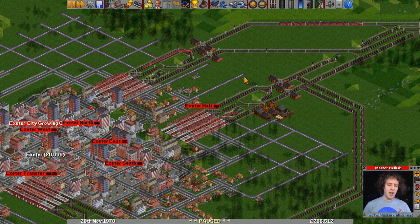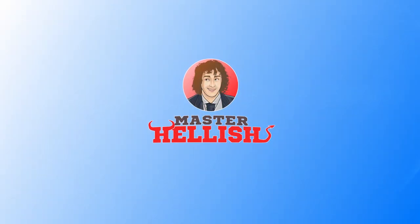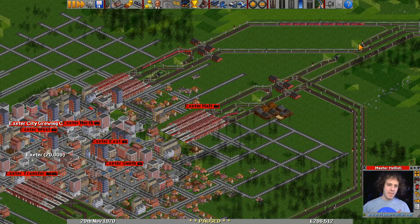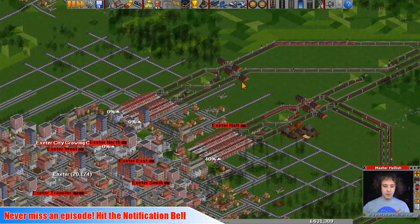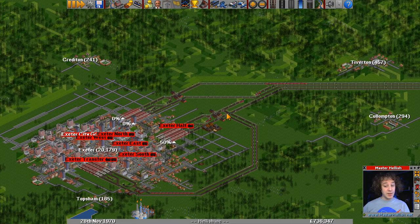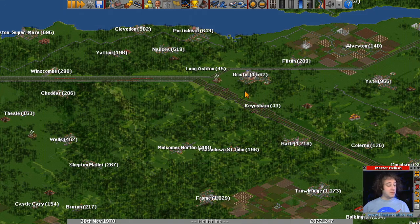Overall we're doing quite well, but it's time to take some care over our beautiful network. Hello there, Master Hanish here and welcome back to my OpenTTD Let's Play. Last time we expanded our Exeter line to include a brand new station at Exeter Halt. The trains are flowing quite nicely. Today we're going to be looking around the network, improving and fixing and just making sure we're getting the best money out of everything.